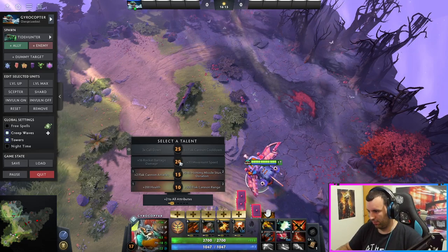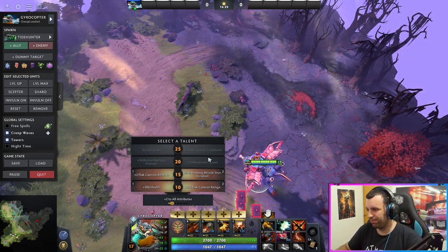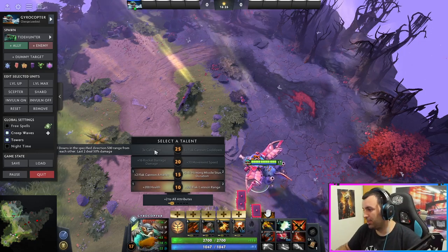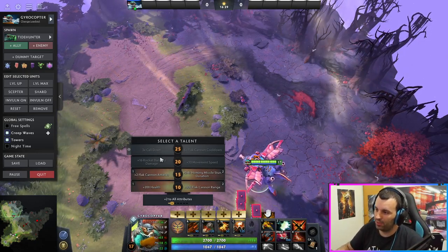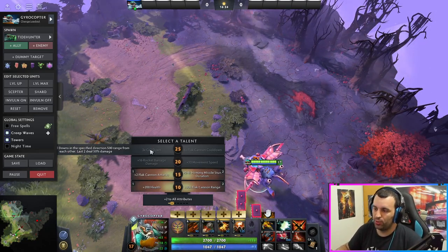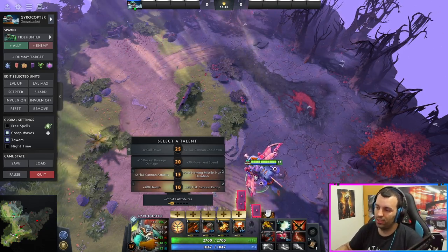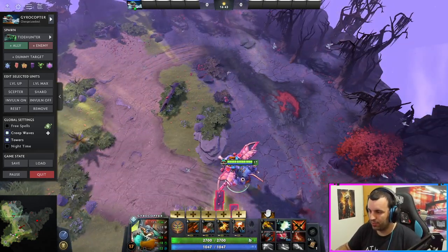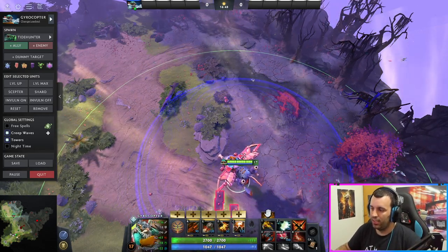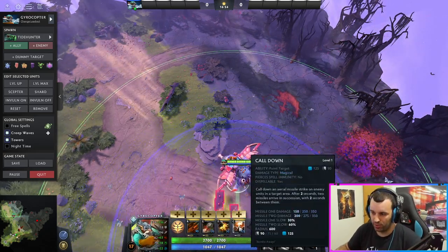Third talent of course is more damage - you don't care about movement speed, just take the Rocket Barrage damage. The last talent is three-times cooldown, similar to Kunkka's ghostship. It's less than 50% damage per instance, not full damage, but if they want to fight and think 'okay, we waited one cooldown,' there are two more following. So you can get in there, cast your cooldowns, press all your items and spells, and if they want to fight you, they're going to get hit by three rockets.